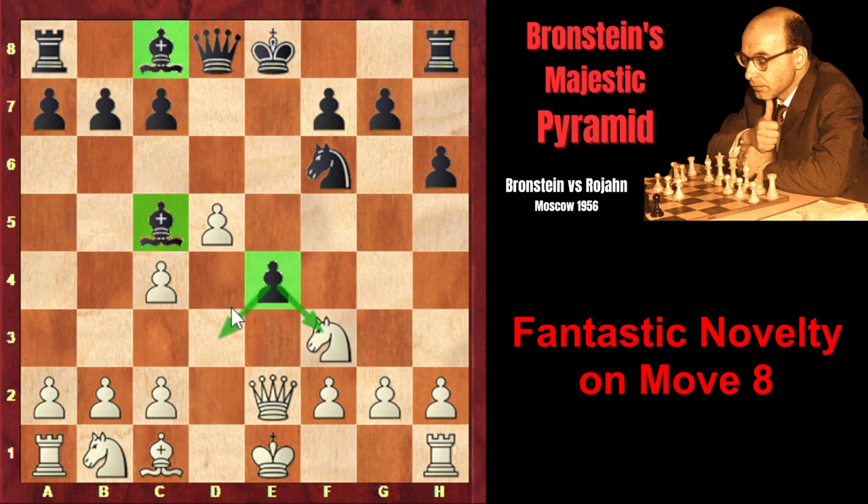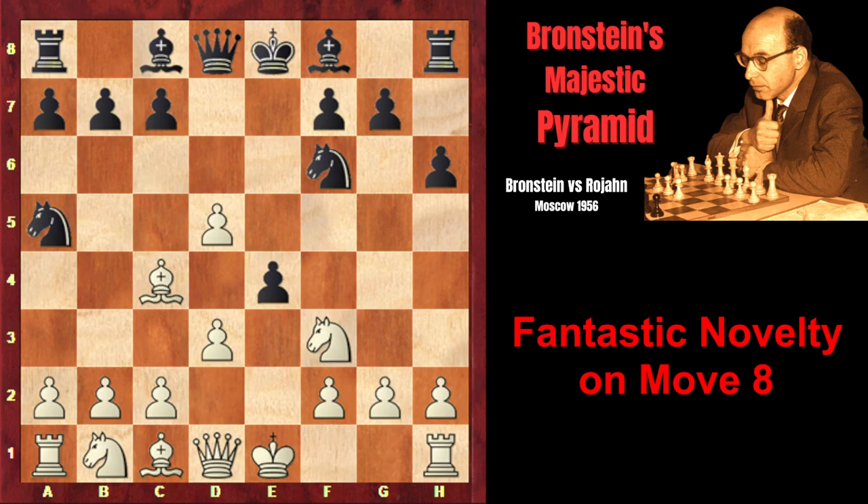Branshteyn didn't want to suffer for a pawn. He preferred to sacrifice material himself in order to grab the initiative. You can pause the video and try to find his brilliant novelty instead of the common Qe2.